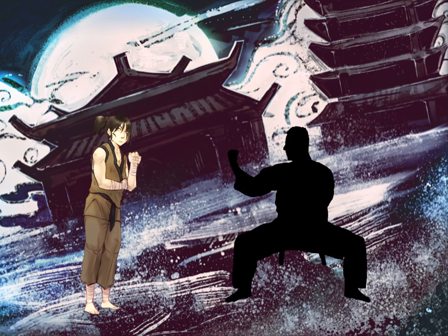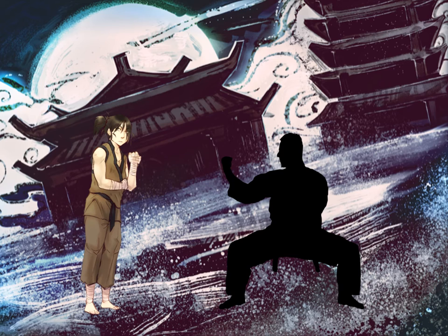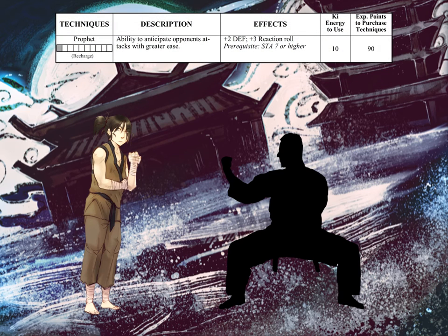Kanuki Takanashi is accosted by a random NPC while walking down a lone dark path. Role play is completed and it seems there is no way to avoid a physical confrontation. We start at the control roll. Kanuki announces she will utilize key energy and perform the Profit technique, a skill that gives plus 3 to the reaction roll. The player jots down the 10 key energy used. Because the Profit technique is defensive, Kanuki is automatically on defense and will lose 1 defensive point for the melee round. According to the recharge, it may no longer be utilized during the following 9 melee rounds.